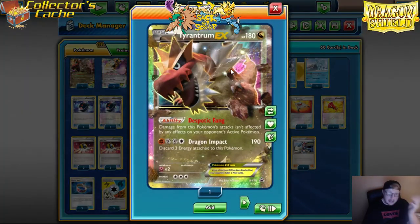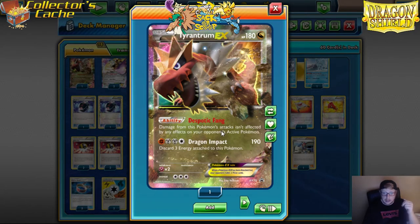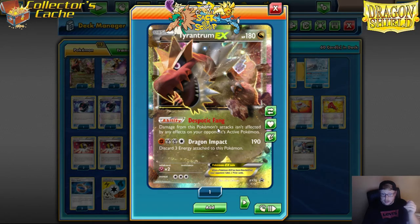And then we're playing the spicy tech — Tyrantrum EX. This was a deck back in the day with Bronzong. Dragon Impact does 190, which gives you the ability to hit the 210 or 220 number — taking out Golisopods, Espeons, all those big GXs, Ho-Ohs, Turtonators. You've got to be able to hit these numbers.